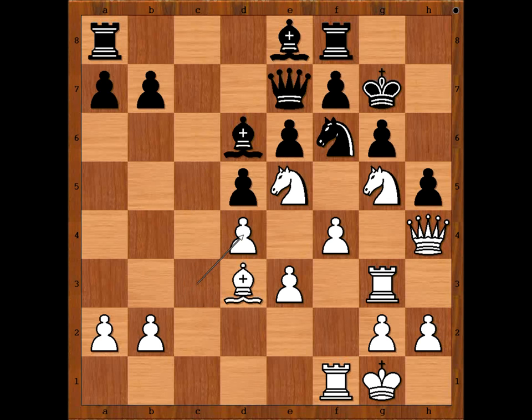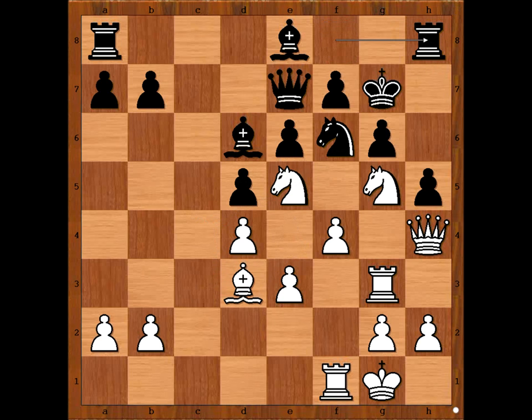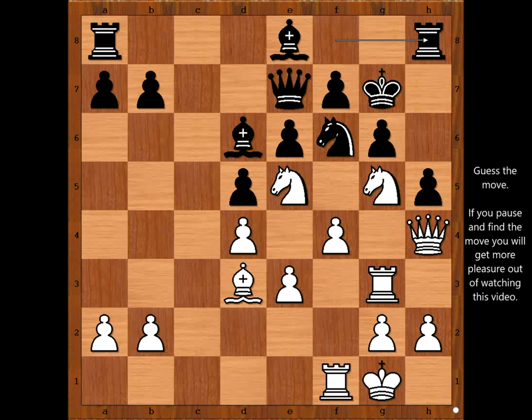c takes on d4, c takes on d4. Black to move. This is the critical position from the Black player's point of view. How should Black continue? Debashis played Rook to h8. Knight to e4 would offer the best resistance — Bishop takes on e4, d takes on e4, and then Black is threatening f6 and the Knight must go to c4, and Black is fighting back. Rook to h8 was played, and this move has a downside. This is the critical position of the game. White to move. What would you do? Please pause and find the winning move for White in this position.